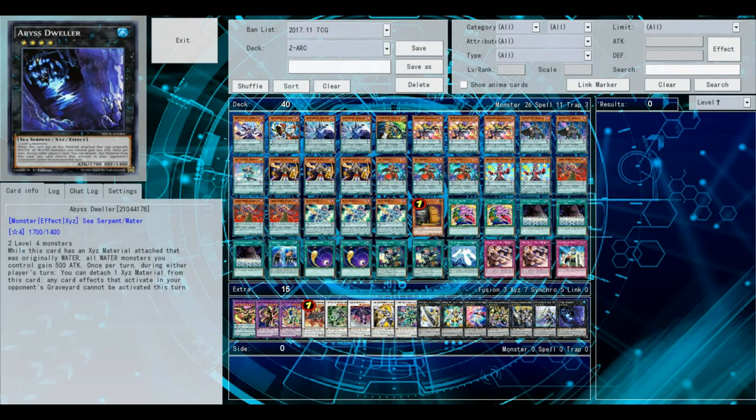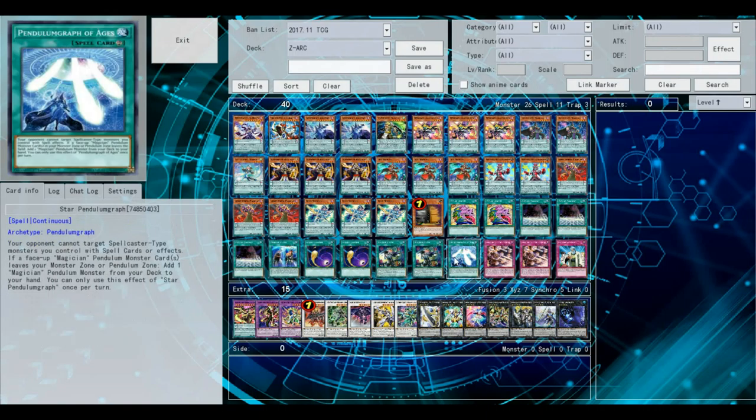Are there any cards in this deck that you think you'd want to cut for anything more consistent, or would you like it how it is? I do like it how it is. But you could cut Odd-Eyes Pendulum Dragon to run one of the other continuous spell cards — the Spell Pendulum Graph. You could run that. Would you be tempted to run a third Pot of Desires? Well, the only reason I don't like to run three desires is it thins out the deck too much. What about an Upstart Goblin? Something like that — a little different draw power?